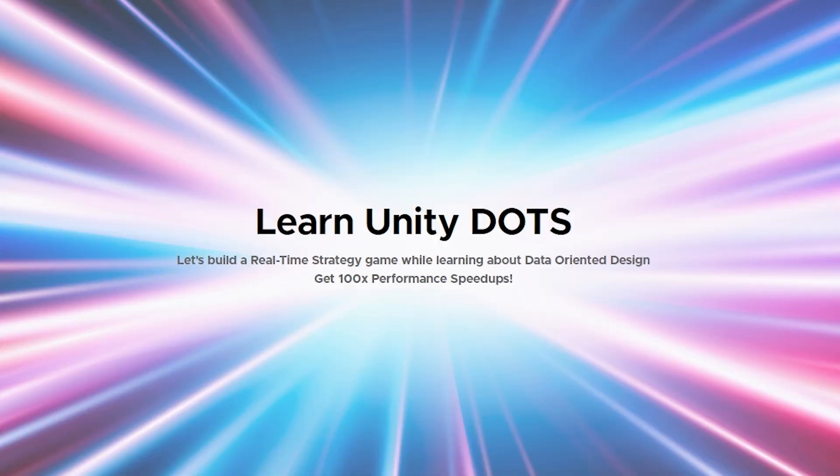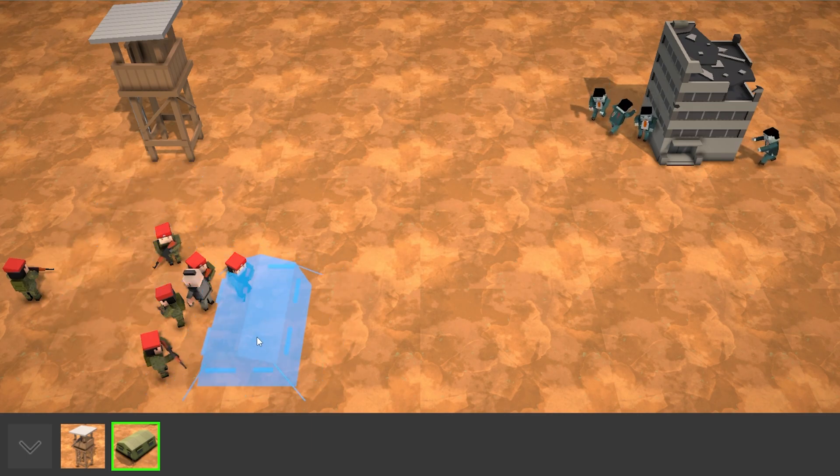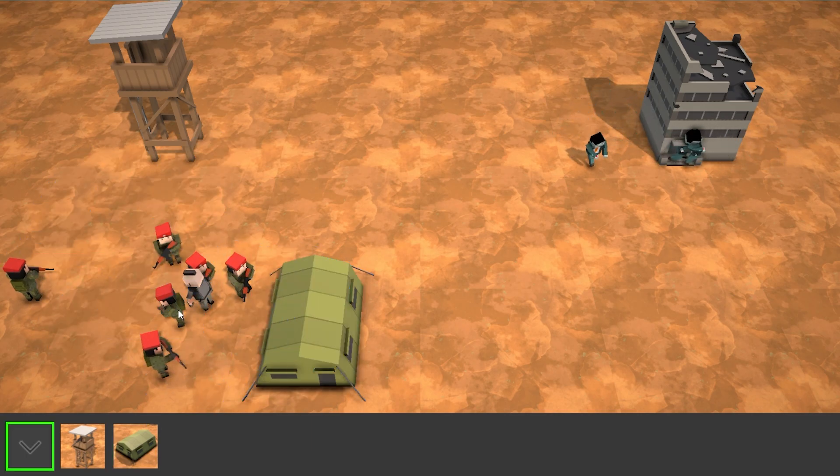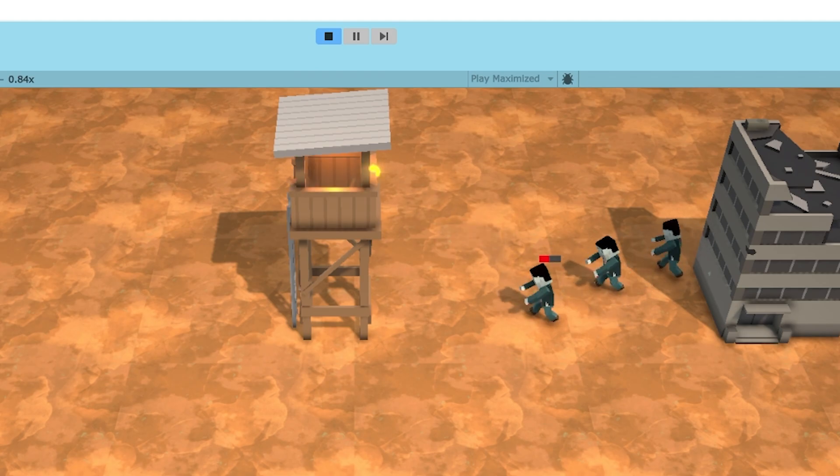Hello and welcome, I'm your Codemakee, and I've just published another update to my DOTS course, this time adding 11 new lectures covering adding buildings onto the game. We're going to learn how to implement a zombie spawner building, a barracks building, and a defensive tower building.